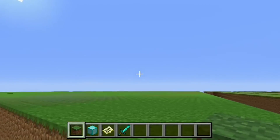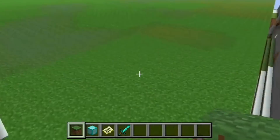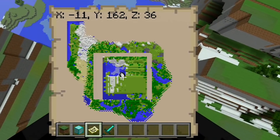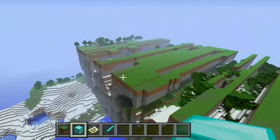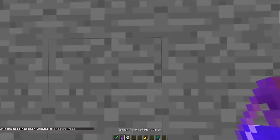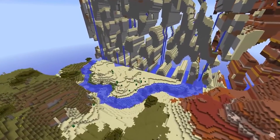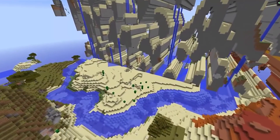Once you reach a certain point in older versions, the Far Lands will appear. A much easier method involves downloading custom maps featuring Far Land designs, allowing you to explore the Far Lands as they originally appeared in the game. The Far Lands offer a whole new way to play Minecraft and are essential to its origins — they did exist, it's just a matter of finding them using these various methods.